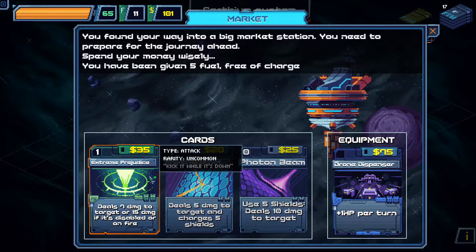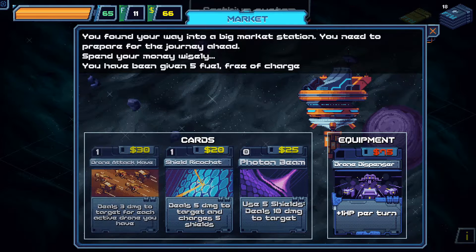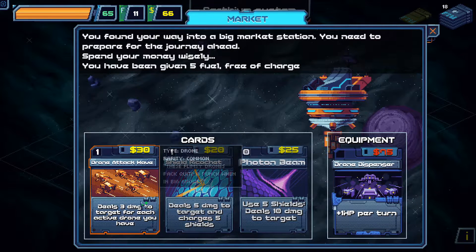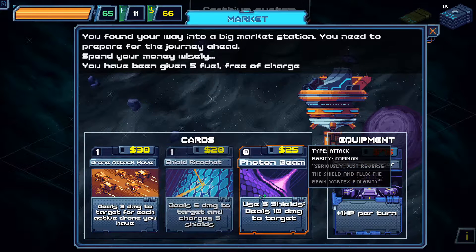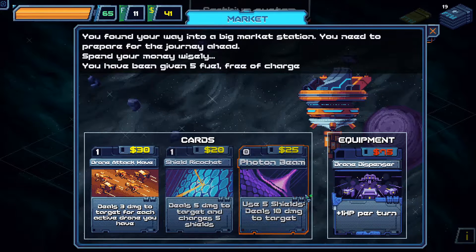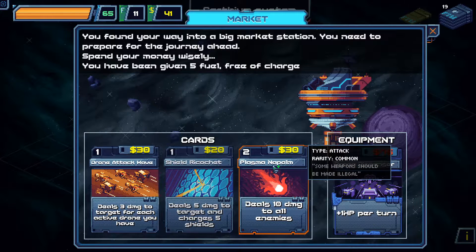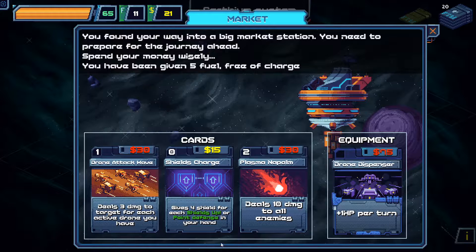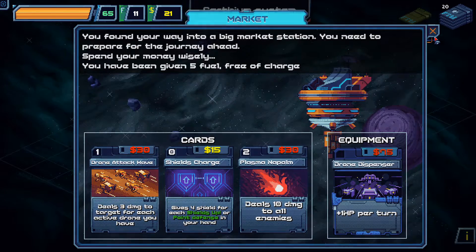AI Core Accuracy gives 20% increased damage to all weapons — yes, I'll take that. Drone Dispenser heals 1 HP per turn. Extreme Prejudice deals 7 damage to target, or 15 if it's a disabled drone. Yes. Drone Attack Wave deals 3 damage to target for each active drone — I haven't got a way to make drones. Photon Beam uses 5 shields to deal 10 damage for free. Plasma Napalm does 10 damage to all enemies.